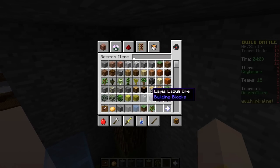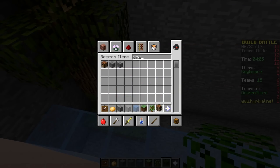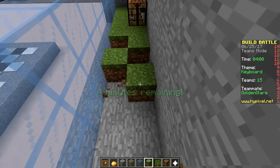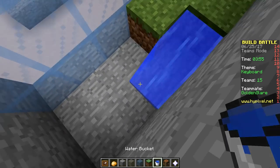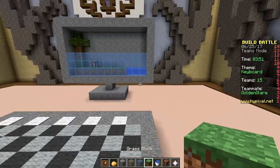We'll put oak leaves on the top. We also need a crafting table because when people play Minecraft they always have a crafting table, and let's actually do a tiny little water lake over here. Gold, do you like my computer game? Oh, it's beautiful!